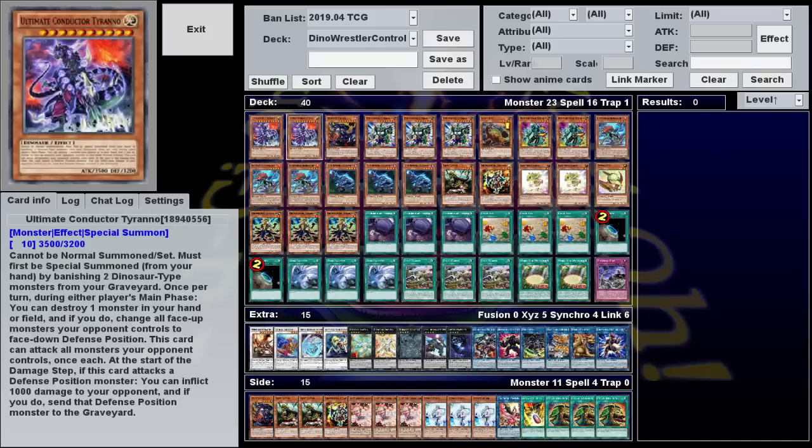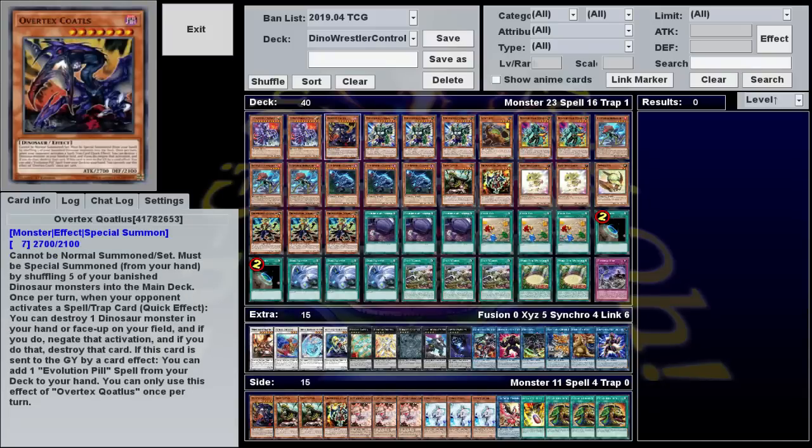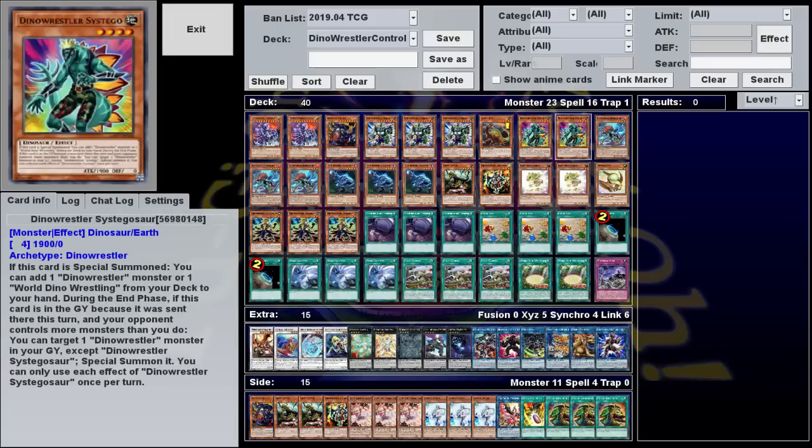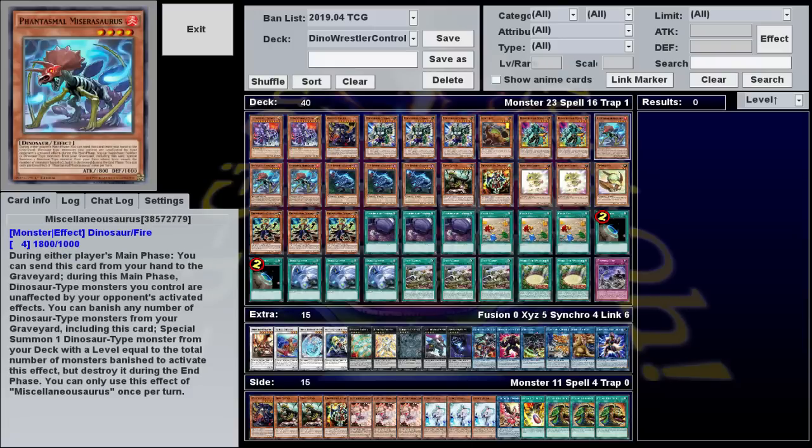For a monster lineup, we have two Blackluster Dino, Envoy of Extinction, one Brickasaurus, three of the only good dino-wrestler, one Medium Rex, two copies of that guy who's kind of friends with Pankratops, so we let him hang out with us even though he's not really all that cool, and three miscellaneous dinosaurs.